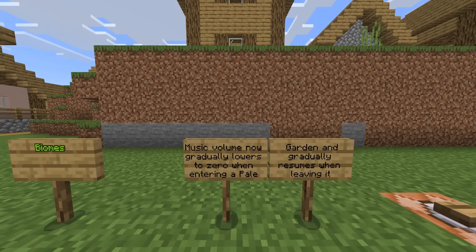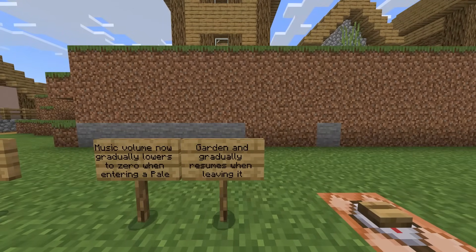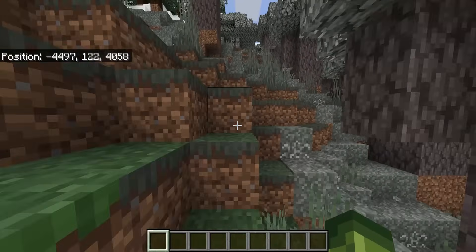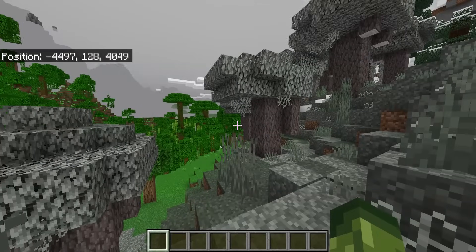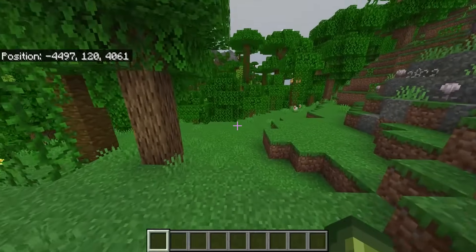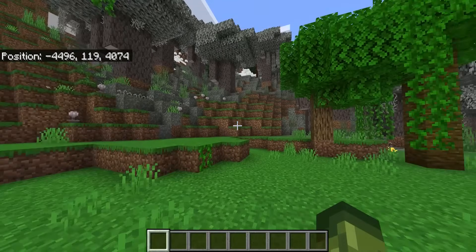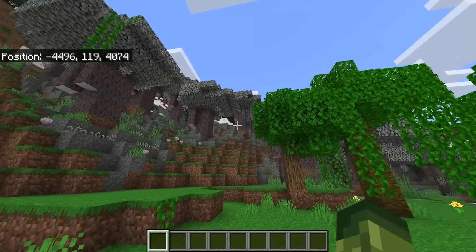Music volume now gradually lowers to zero when entering a pale garden and gradually resumes when leaving it. We all know that Minecraft music is peak in gaming. When you enter this biome, it dwindles away. This is meant to be a dark, eerie, gloomy biome. So if we then leave this again, the music is once again going to start, as you can see. I kind of like this effect — something pretty cool to get people scared when they enter this biome.